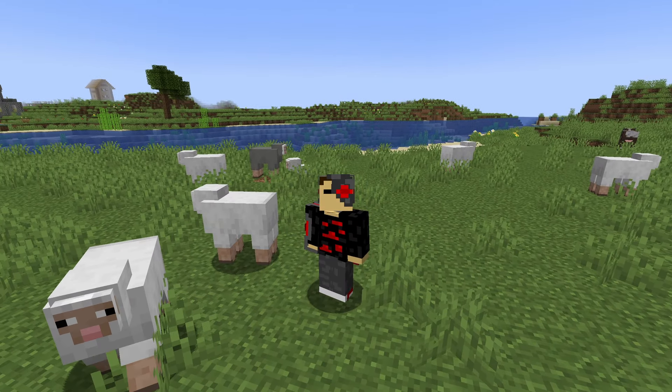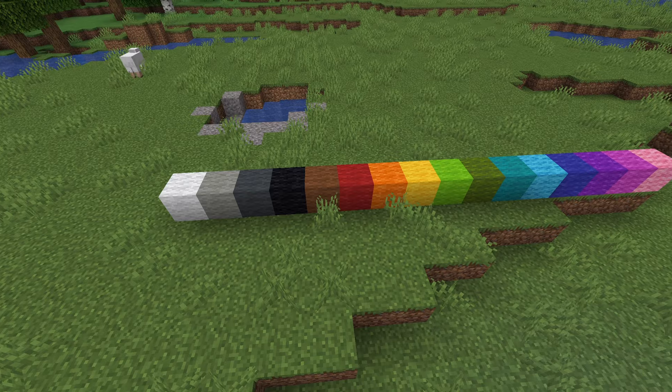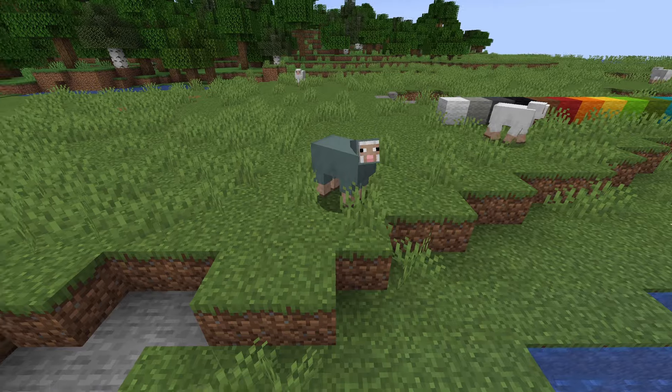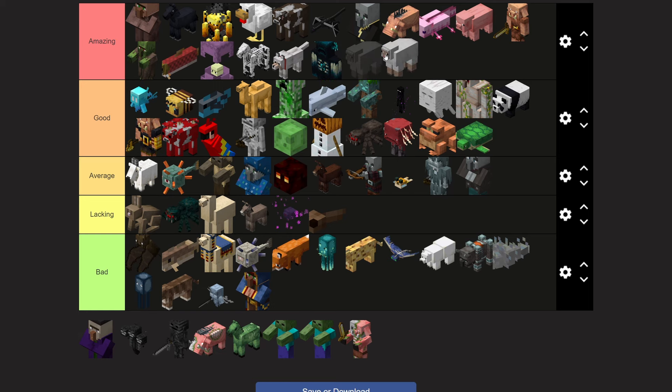Sheep is one of the OG Minecraft mobs that has been around for quite a while. Sheep are an alright food source, but they're mainly used for their wool. Wool comes in 16 different colors and can be a good way to add color to your Minecraft builds. And if you name a sheep 'jeb_' with a name tag, it will turn rainbow — however, when you shear them they will only drop the color of the wool they originally were. Overall, I give sheep an amazing tier.